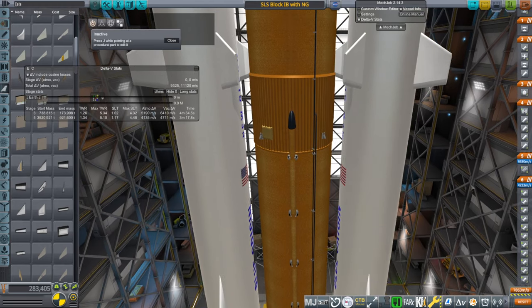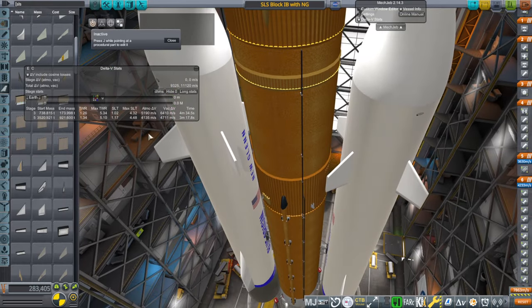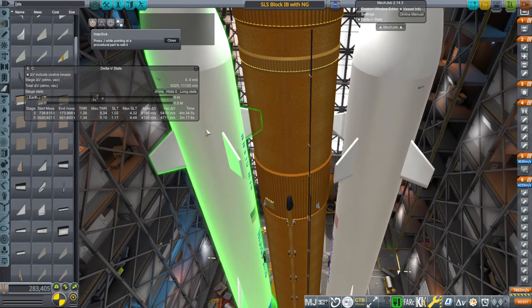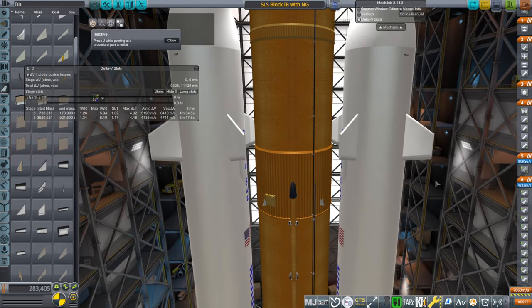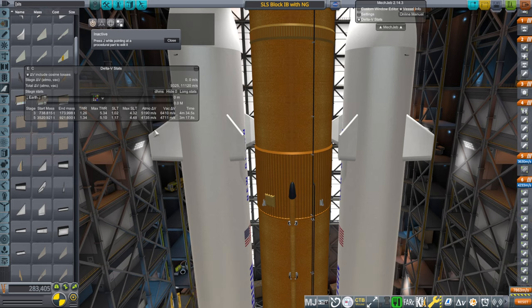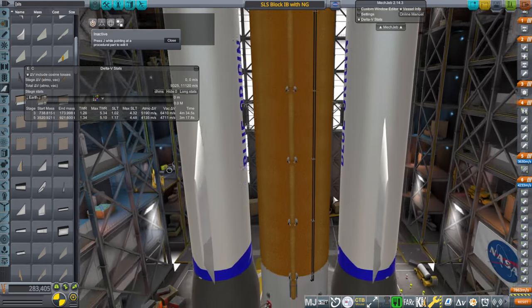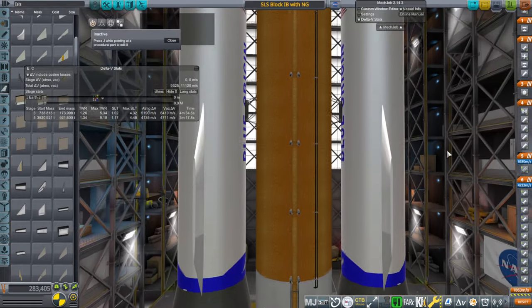We could under-fuel it and then get more sea level thrust-to-weight ratio, but we'll try this out for now. We will assume that we're going to try to recover it on a barge, so we're going to let them run for three minutes, and the other 18 seconds will be left as the landing fuel, which should be generous. Otherwise, we're of course going to be running the RS-25s, the regular RS-25s at the bottom of SLS.